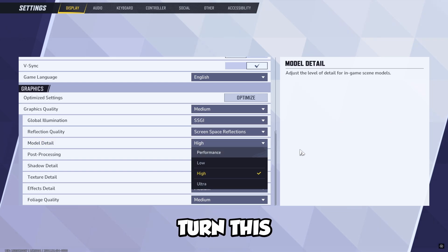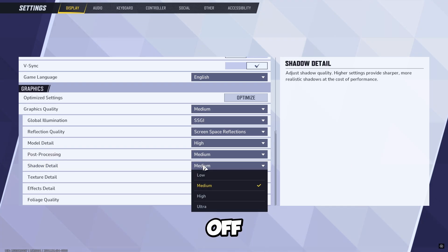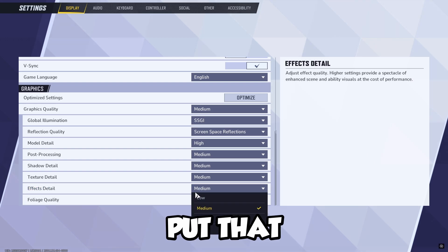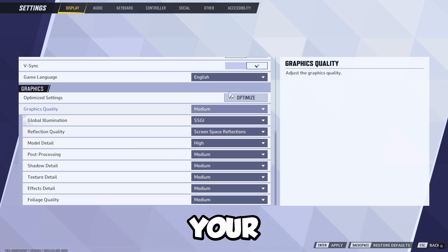Model quality, I would turn this down to low. Post processing, low. Shadow detail, low or off — I would just go with low. Texture detail, low. Effects detail, put that also on low. And then foliage quality, I would also put that on low. That way, you're not putting a strain on your device.